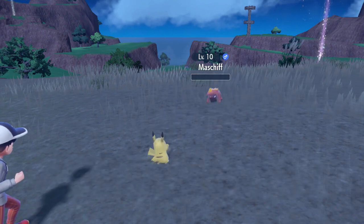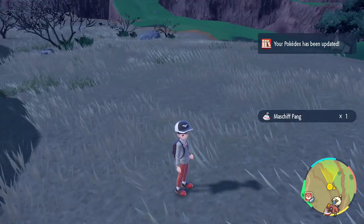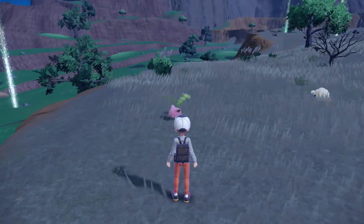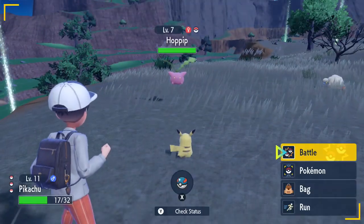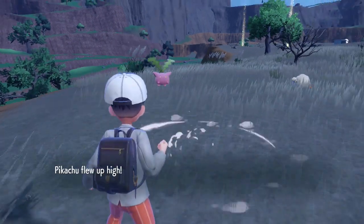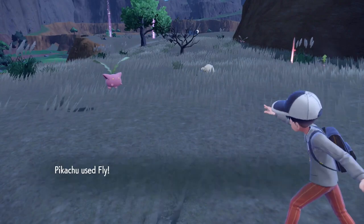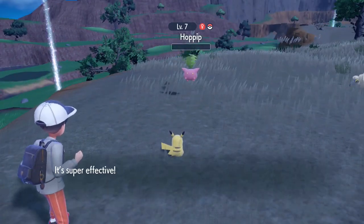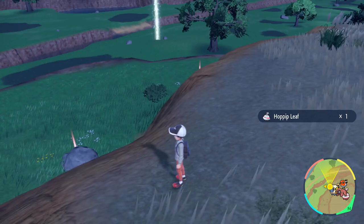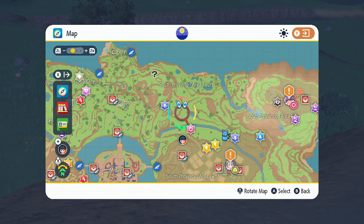I'm not entirely sure what that green glow over there means — perhaps it's indicating typing or distance, I'm not entirely sure. Whatever took down the Hoppit. So yeah, if we keep heading in this direction that should lead us to Area Four. Once we actually enter Area Four — max ether already, Leppa Berry, some experience candy. I'm a little bit concerned over just what exactly we'll find.